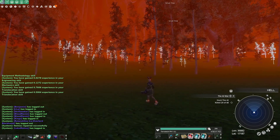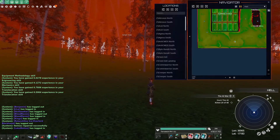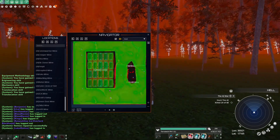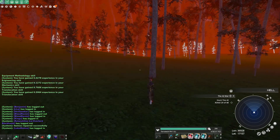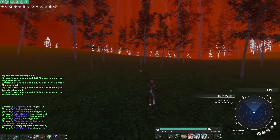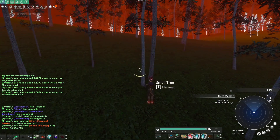Of course there are more locations with trees, and no people on the radar. The location is here on the map — so easy to go. It's good for getting up your loot, for example.